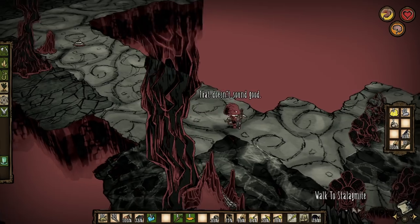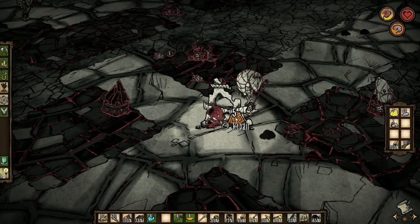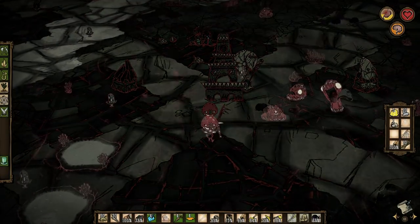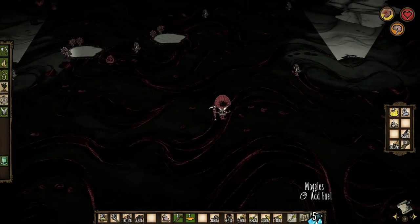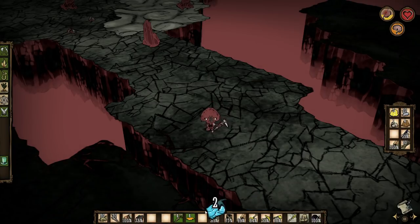Moggles are excellent for the exploration of caves, ruins, and just spelunking in general. This allows a much wider field of view, letting you see all of the threats that typically lie in the caves and giving you more time to react. Plus, you're already in the caves, so it's pretty easy to refuel the moggles with glowberries — just kill some more depthworms.